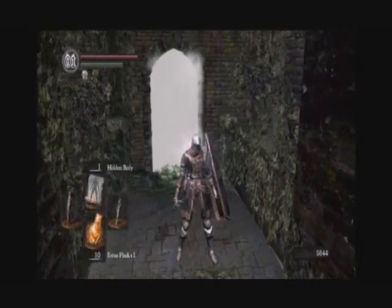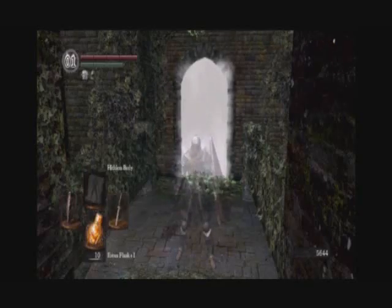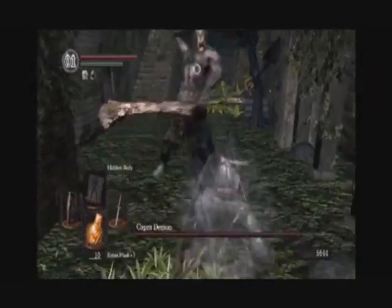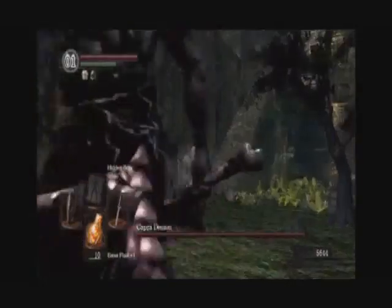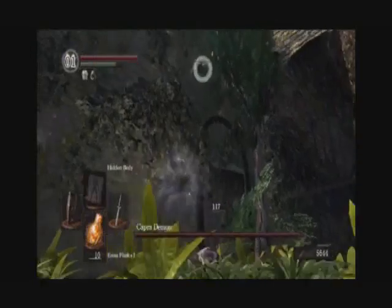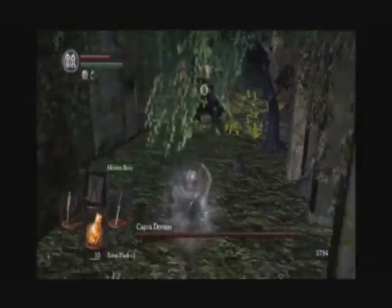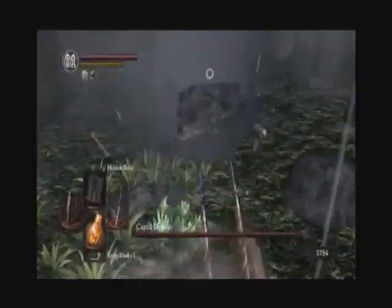So without further ado, let's get this started. The moment you walk in, you're going to want to have your shield up. This boss is going to immediately charge you and start swinging, so that's why we wanted the 100% block shield. And he has two dogs here in the room with him, which is probably the only thing you really have to fear from him.